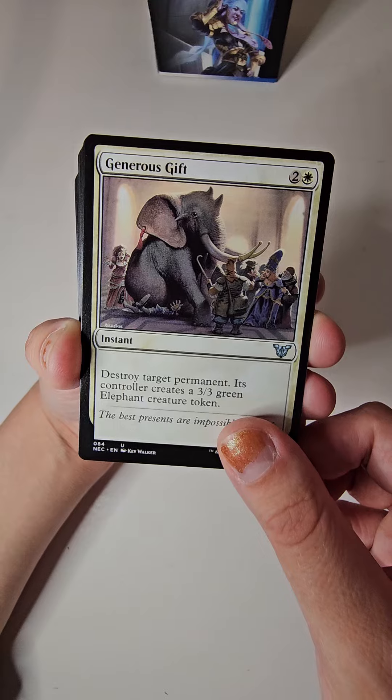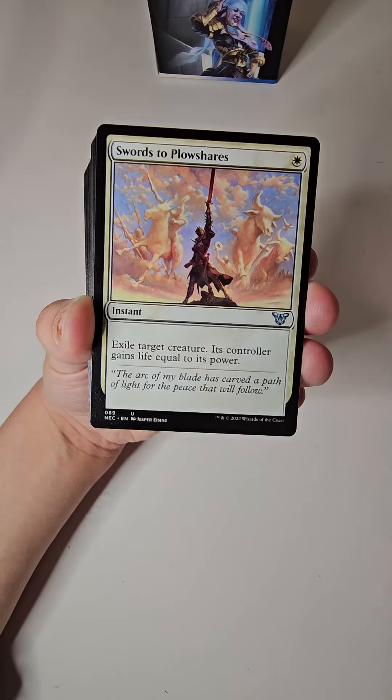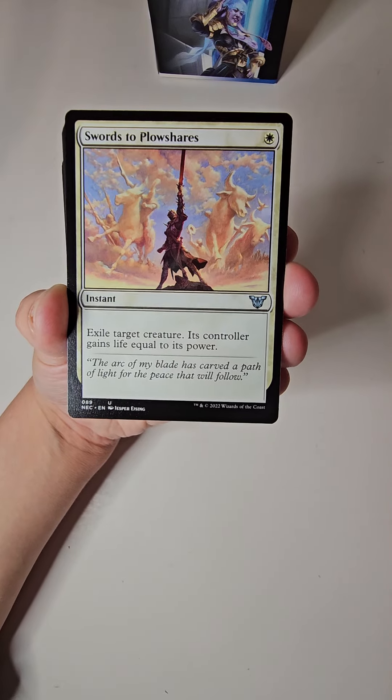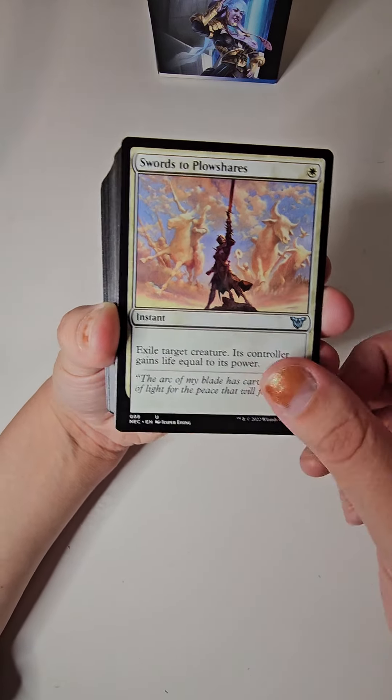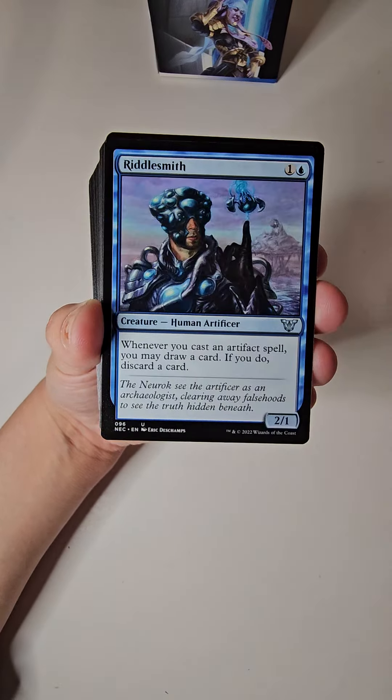Generous Gift — I love the elephant on this one. Swords to Plowshares. I really like the reprint they did of this one in Fallout — I like the Fallout skin on the Swords to Plowshares card. Reality Shift.